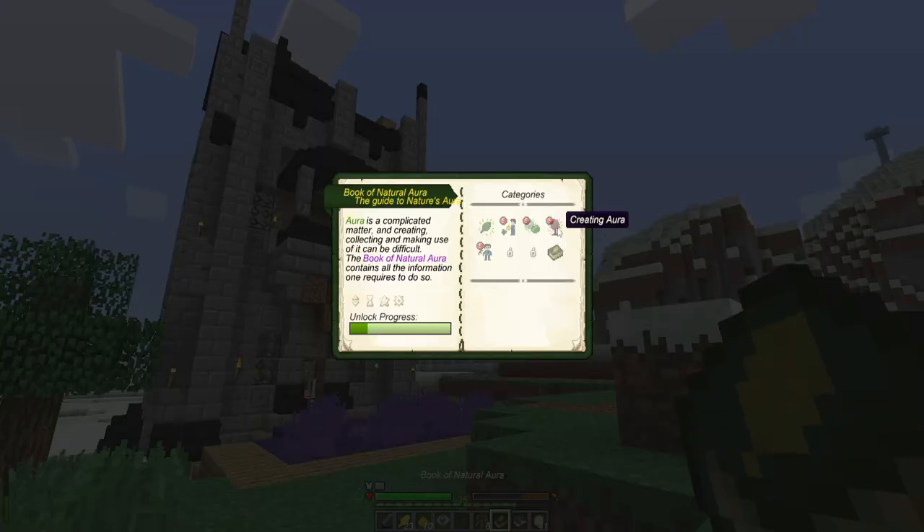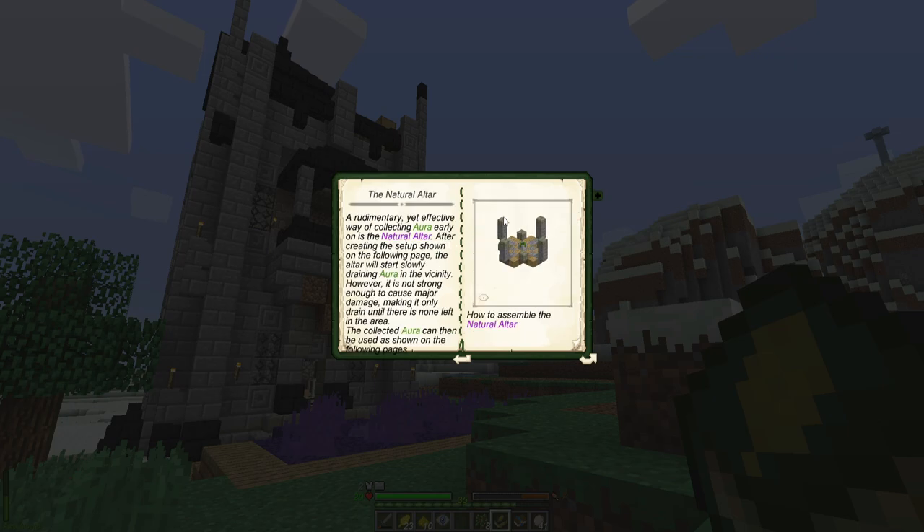The next quest is to check the natural altar. It's a big one. It says: the rudimentary yet effective way of collecting aura early on is the natural altar. After creating the setup shown on the following page, the altar will slowly start draining aura in the vicinity. However, it's not strong enough to cause major damage - it will only drain until there is none left in the area. The collected aura can then be used as shown on the following page.